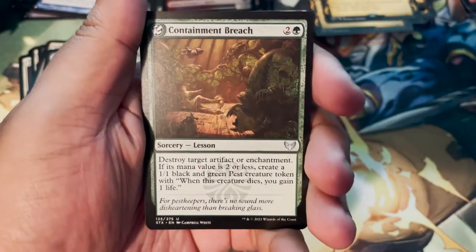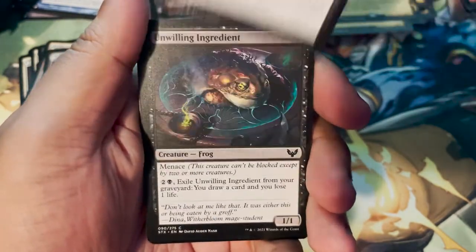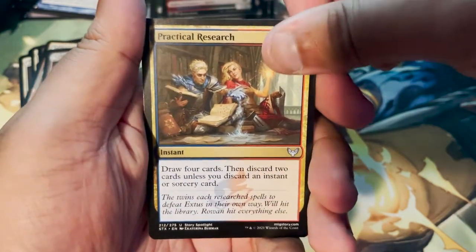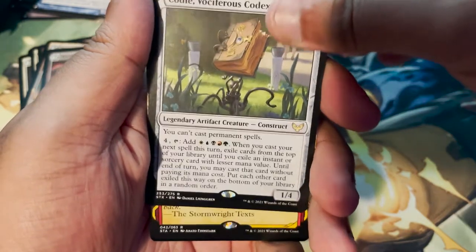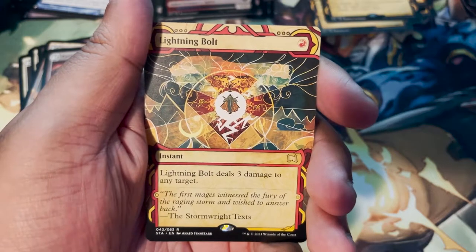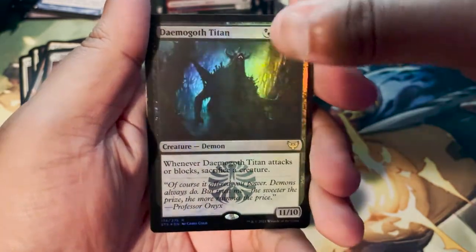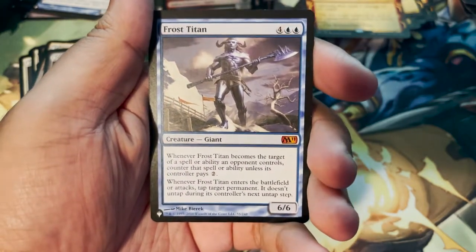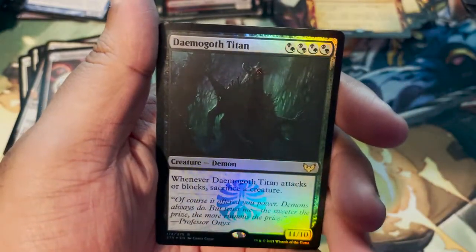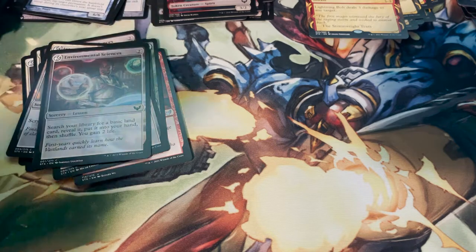Plains. Containment Breach. Beaming Defiance. Infuse with Vitality. Hunt for Specimens. Unwilling Ingredient. Novice Dissector. Mascot Interception. Practical Research. Cody, Vociferous Codex. Lightning Bolt — how could we live without Lightning Bolt? And Damagoth Titan. And a list card: Frost Titan, a Mythic from Core Set 2011. I like Damagoth Titan — very dark card, hard to see but still cool. I wish the Cody card was an extended art; I like the extended art for that one.